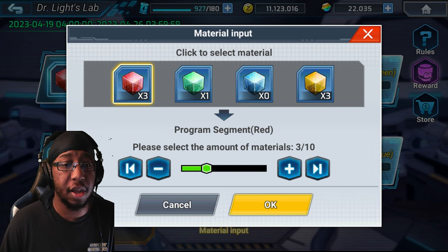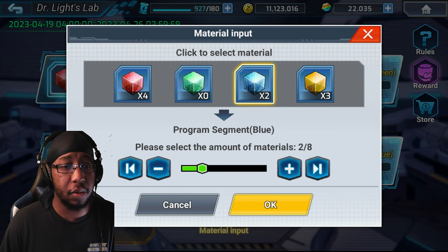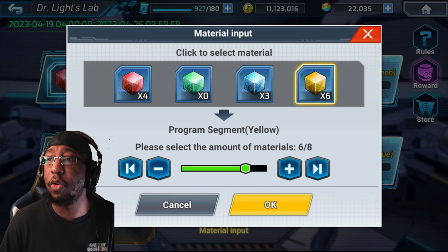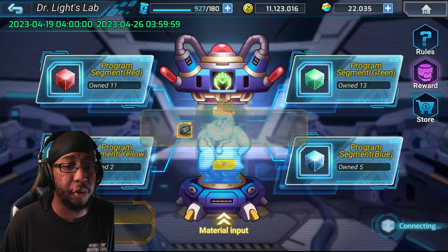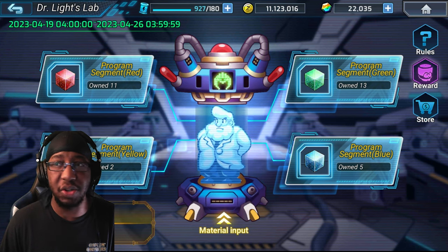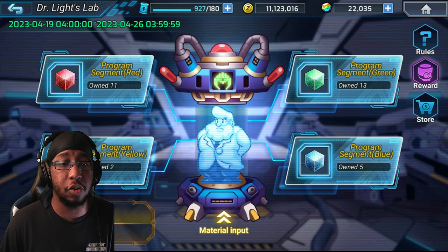Real quick, just one last time — the Biochemical Buster memory code is 4, 0, 3, 6 — so we go four, zero, three, six. I'm constantly looking over to my other monitor to make sure I get the codes right. We get the Biochemical Buster memories. Unfortunately I don't have enough yellows to make more — only have two yellows left, so I have to wait a bit. I still need two more Biochemical Buster memories.